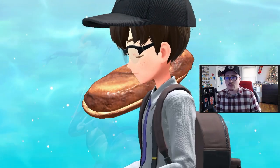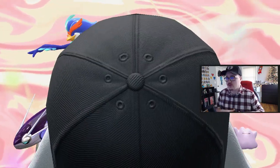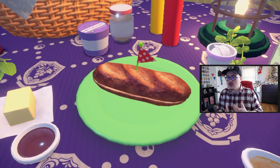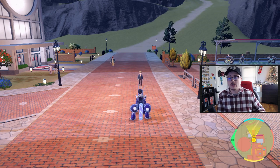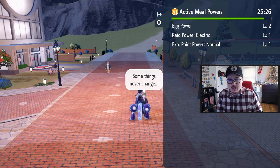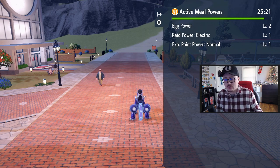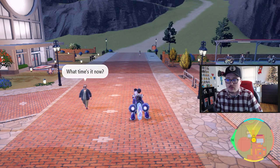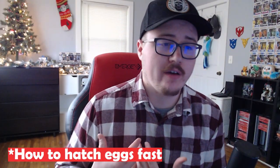You can also go to restaurants scattered throughout the map that have meals giving different Egg Power levels, so if you don't want to make sandwiches yourself you can just buy them. You can check your current Egg Power and time remaining by pressing right on the d-pad — it's usually 30 minutes, so you can set a timer on your phone if you want.